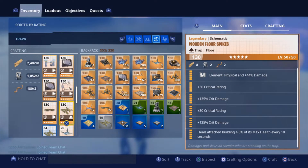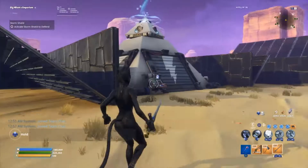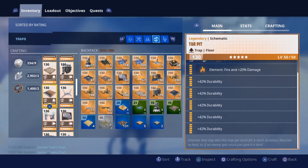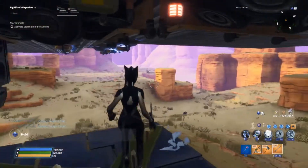Wooden floor spikes are just set up standard — they don't really matter. If you're doing a stall build you'd want something low level without damage perks, but since we're killing them here it doesn't matter. Sound walls are perked with two reload speed, all durability, and one effect duration. Tar pits are going to have all durability on them. If you don't have tar pits or sound walls yet, you can research them from the collection book now, which is great for those of you that don't have these two event-locked traps. Those are the main traps we're going to be using.